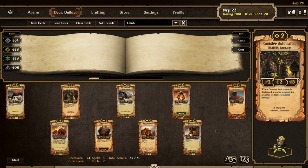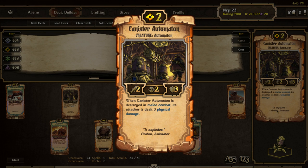Here is Canister Automaton, one of the new automatons from Set 7. He is a 2 attack, 2 countdown, 3 health creature for 2 cost. Great against growth and order, he functions like a little Royal Spearman in this deck because when he is destroyed by a melee creature, the attacker is dealt 3 damage. It's not rare for Canister Automaton to destroy creatures costing double or triple his cost upon his death.